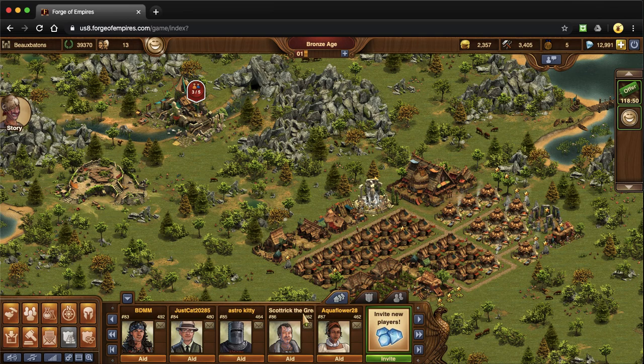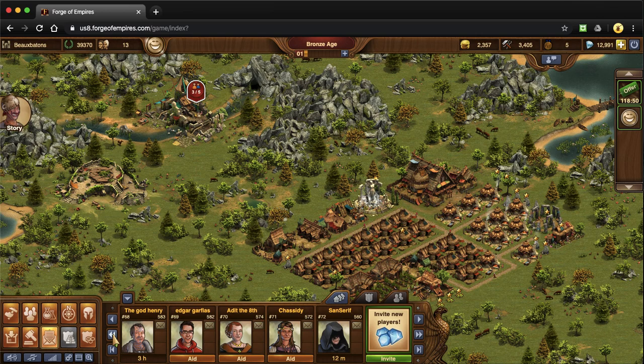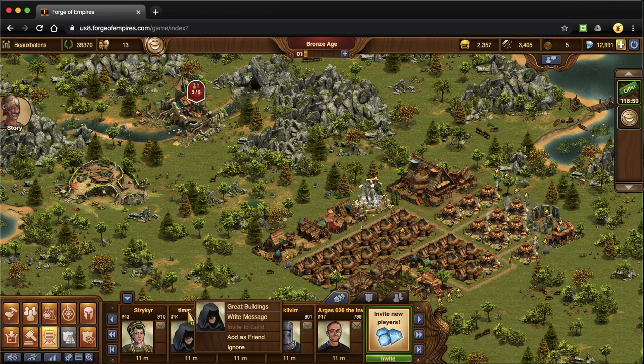When you first start off in your neighborhood, there is no plunder or attack feature — that actually opens up within the tech tree as well. So the only option you can do initially is aid. You can also ask people to be your friend. On mobile, there's a nice little plus mark when you tap a person. On computer you press the name and go all the way down to 'add as a friend.'